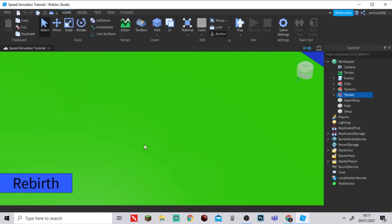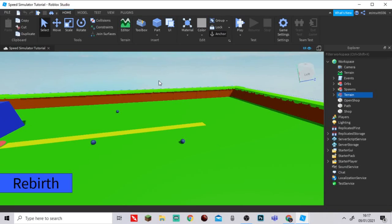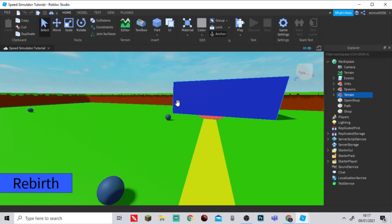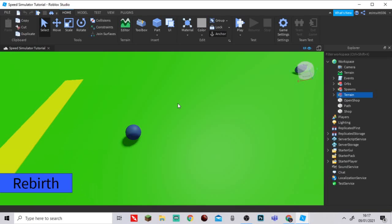Hey everyone, welcome to our Roblox Speed Simulator series — this is part nine, I think. Off camera I did some work on decoration from the original episode. Today we're going to be working on making a coin exchange system where you can exchange points for coins, which you'll then be able to spend on the shop for upgrades in a few episodes' time.